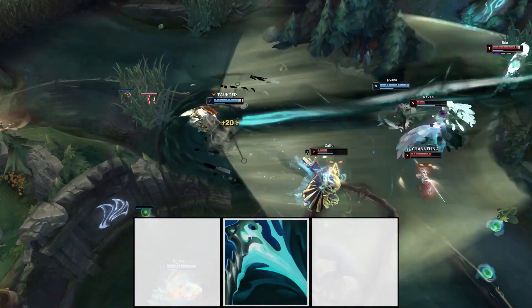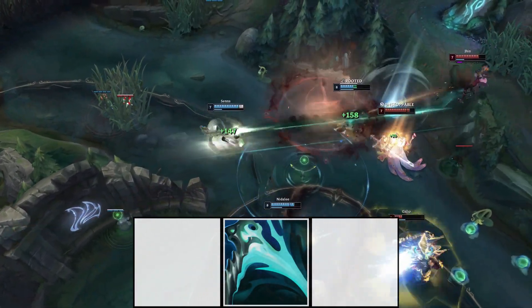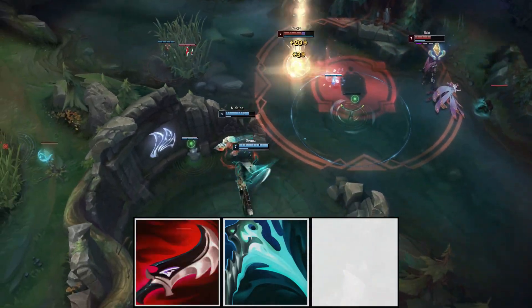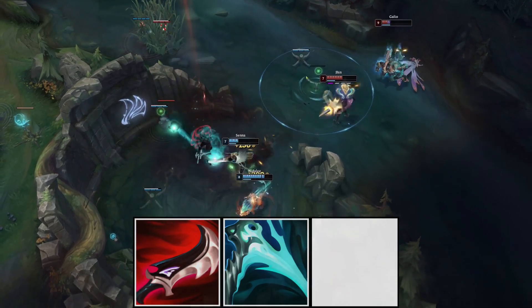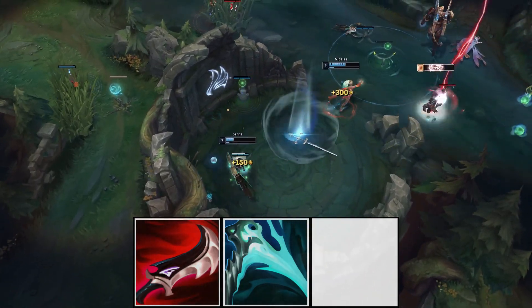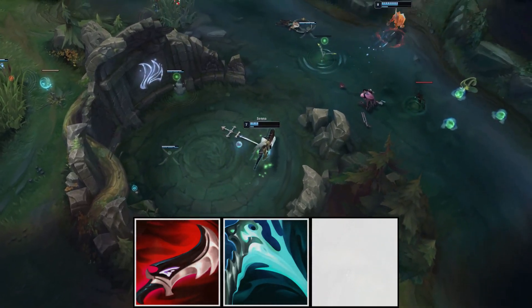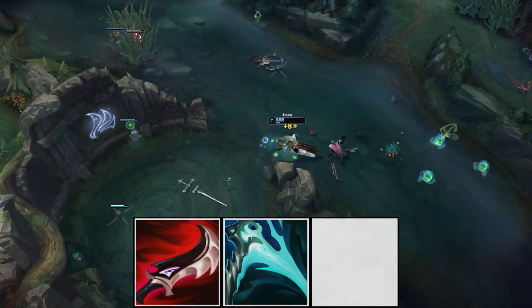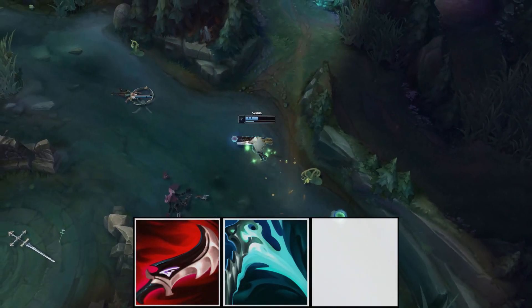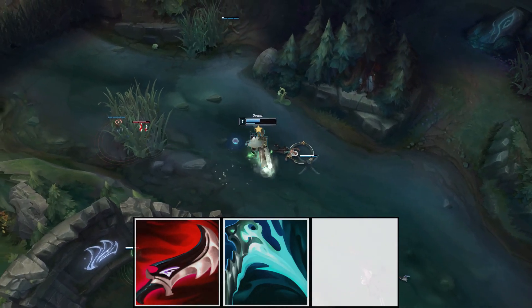I found just the perfect fit for our strategy here: Duskblade. Duskblade gives us tons of ability haste, allowing us to spam even more Qs in the mid-game, taking even bigger advantage of the Essence Reaver interaction. Also, Duskblade's passive damage scales with bonus AD too, and therefore, just like Essence Reaver, gets stronger the more souls we collect.